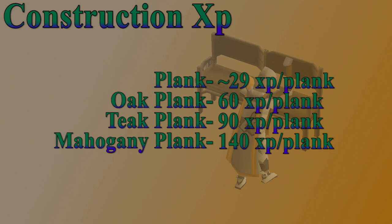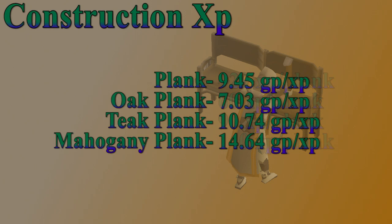How they calculate construction XP is very straightforward. Each plank is worth a certain amount of fixed XP, so the goal would be to use the highest tier plank that you can, but also as many planks as possible. Clearly one mahogany plank is not going to do as well as 10 oak planks, but I'll get deeper into what items we're going to be building in the leveling guide. When you look at the GP to XP between planks, you see that there's a big price difference, so I'm going to talk about different methods for either spending more money to get XP faster, or maybe saving a little bit of money for slower XP rates.